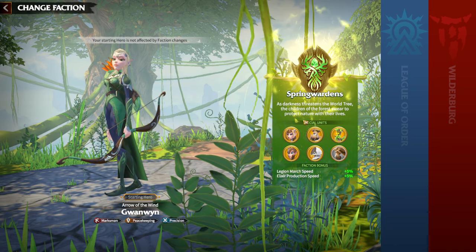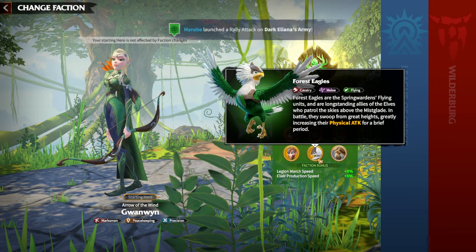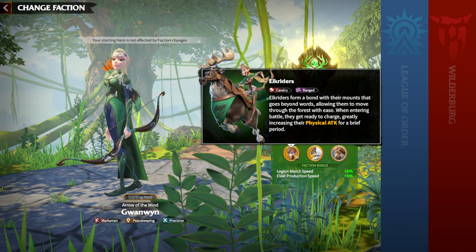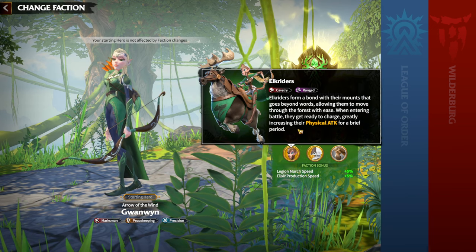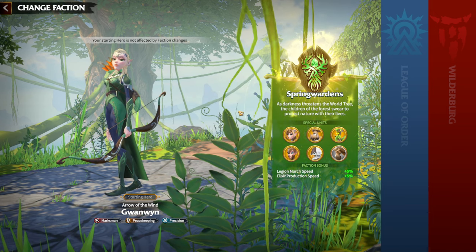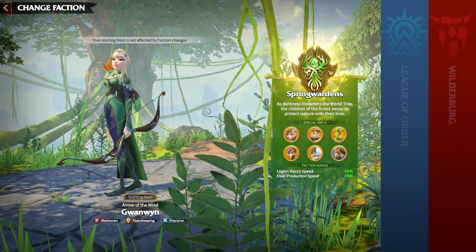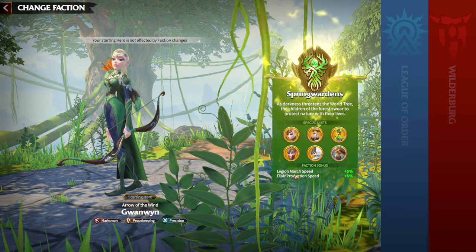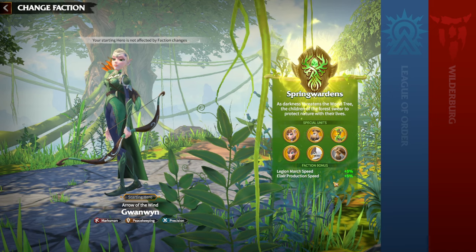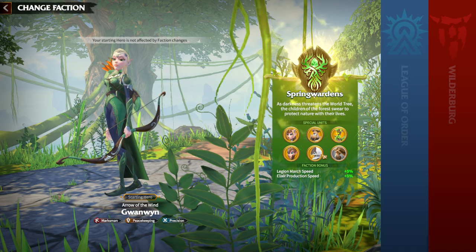For Spring Wardens, it's pretty clear that cavalry units are great, especially because of the special units — the Forest Eagles, which are cavalry melee flying units. The cavalry for Spring Wardens are ranged marksmen but classified as cavalry. If you're a cavalry player who wants a lot of march speed, you'd happily run Spring Warden. There's also a legion march speed buff and elixir production speed for late-game wars.